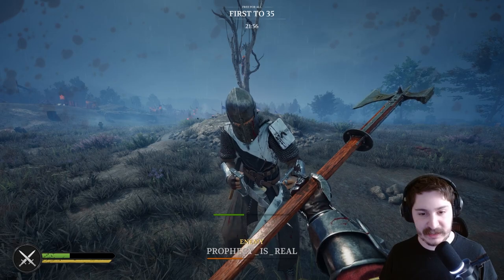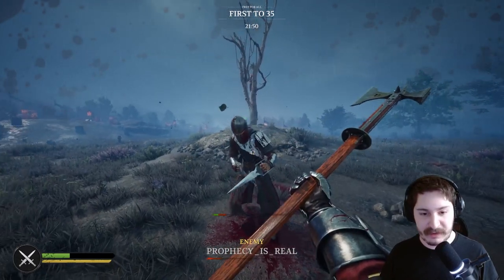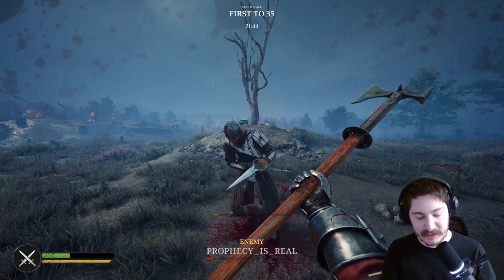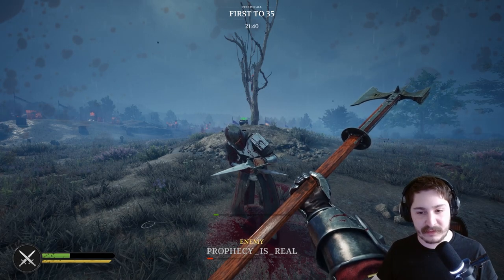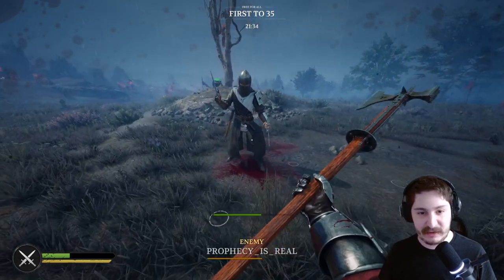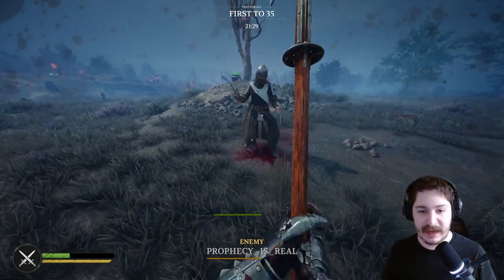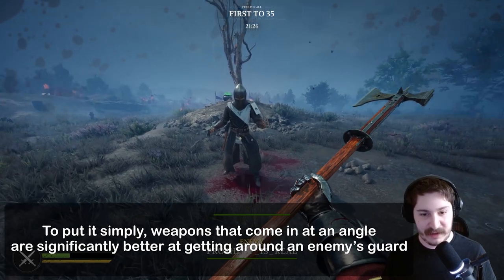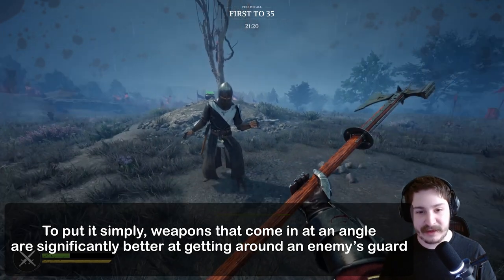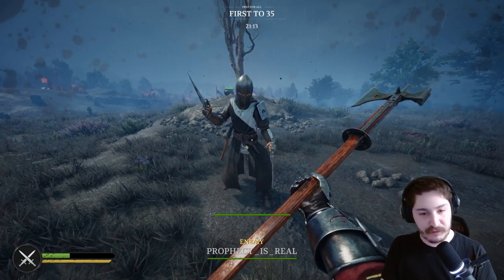Depending on which direction your enemy is blocking, it changes which direction would be the most ideal form of attack. For example, go ahead and block my attack - I'm able to hit around your block because I tricked you. I fainted a stab to one side, then switched and attacked the other. The weapon's stab comes from the side at a little angle, so when you notice it you try to block that direction, creating an opening on the other side before you can move your block.